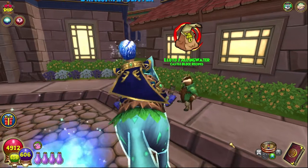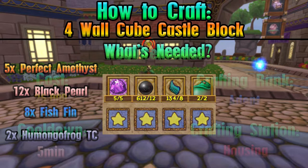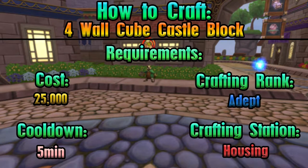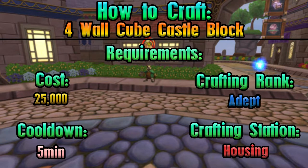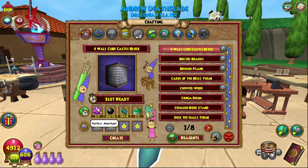This is all we need. As always, everything you'll need is on screen, and the requirements are listed in order to craft this. This is the housing crafting station — the full wall cube castle block. A very confusing thing.